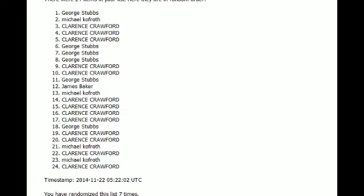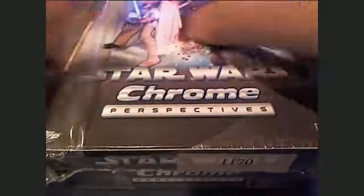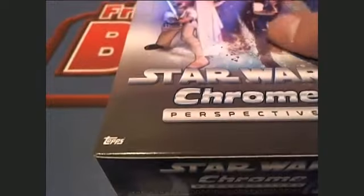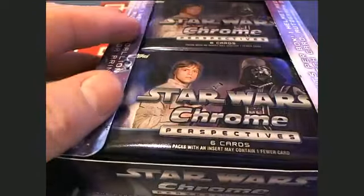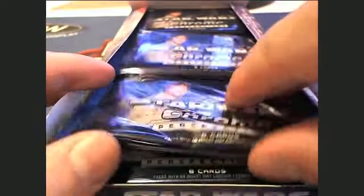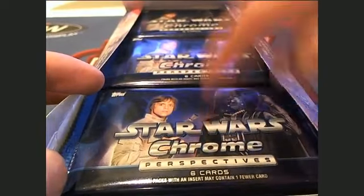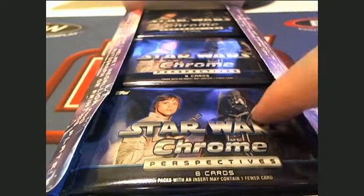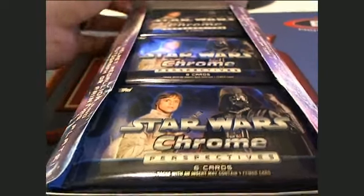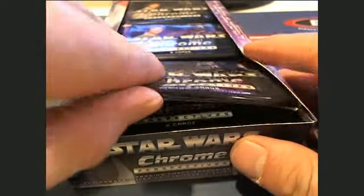All right, here we go guys, good luck. First pack is gonna be George S. In case you're wondering how this goes — pretty simple. Pack one is here, pack two, and then we just move our way back, top to bottom one through five and so on. George S, you'll be pack number one, sir. This is a pack designation break for Star Wars Chrome.